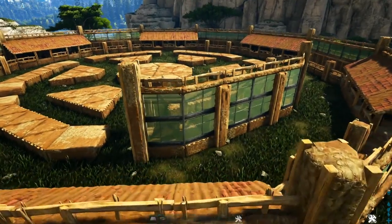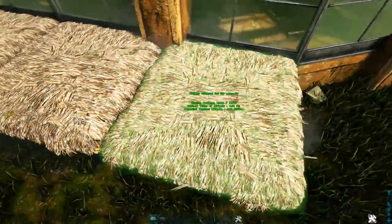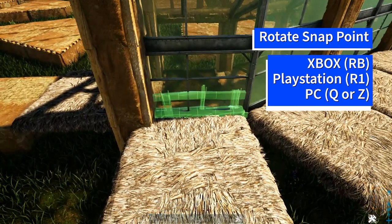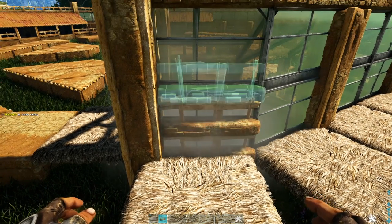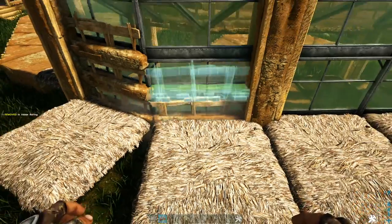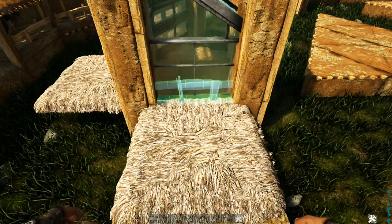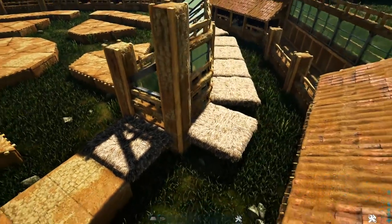For the final touches on this portion: on the back side place a thatch ceiling in front of each of these foundations, and also one on each side. Get out an adobe railing, rotate the snap point until you have the right orientation, and add two more on top — be careful not to destroy the greenhouse walls. Do this on all of the back side ones, then do the same on the sides but only build it two high. Once placed, go ahead and destroy those thatch ceilings.